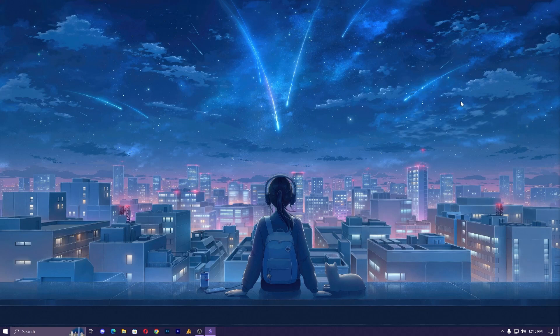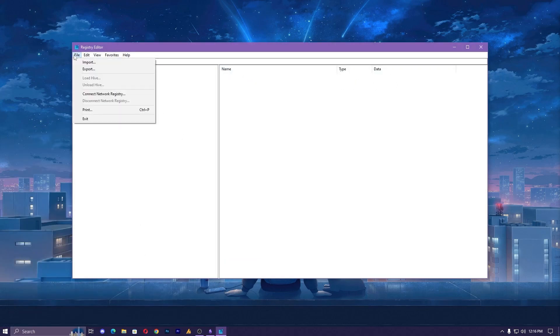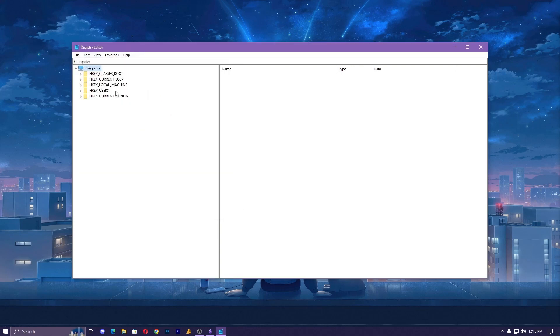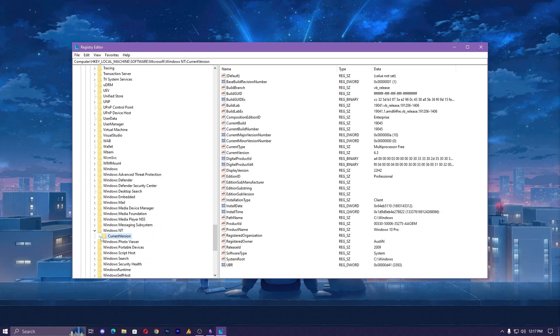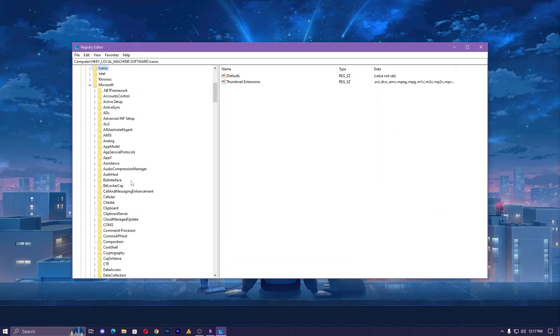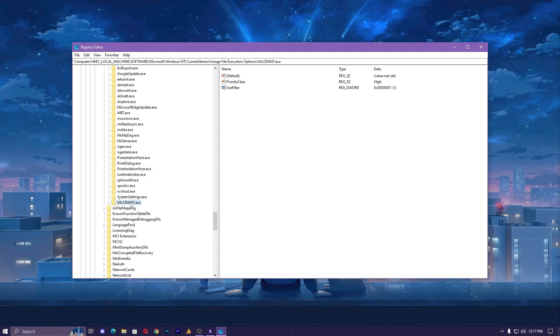Now let's move to the Windows Registry tweak. Before we dive in, let's navigate to the registry and create a backup. Click on the Windows icon, search for Registry Editor, and open it. Once open, click on File, then Export, and make a backup — this is important before tweaking registry files. Now navigate to: HKEY_LOCAL_MACHINE → Software → Microsoft → Windows NT → CurrentVersion → Image File Execution Options. Press the W key to reach Windows NT, expand it, then Current Version, and press I to find Image File Execution Options. Expand it and find Valorant.